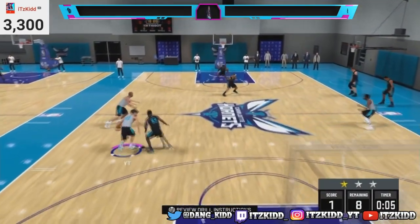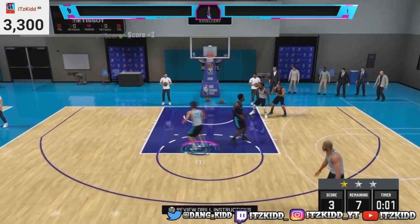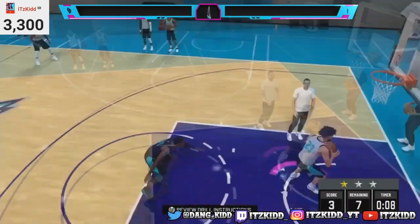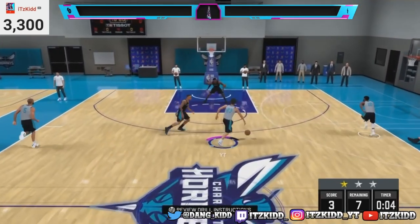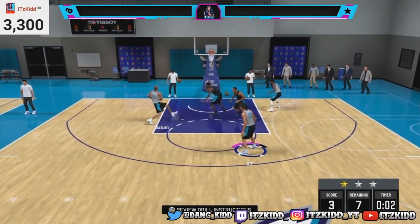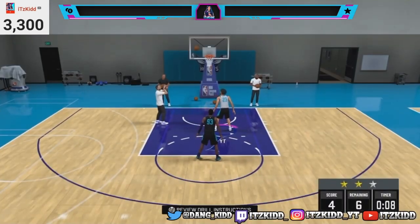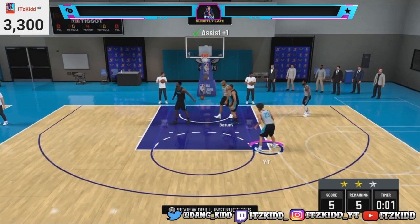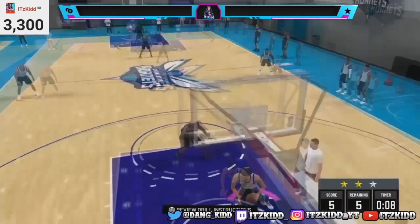Once you get comfortable with throwing lobs, you can up the difficulty to All-Star, Superstar, or even Hall of Fame, because playing on harder difficulties gives you more badge points towards your playmaking badges. Doing these team practices is very important towards getting enough badge points for your playmaking badges.